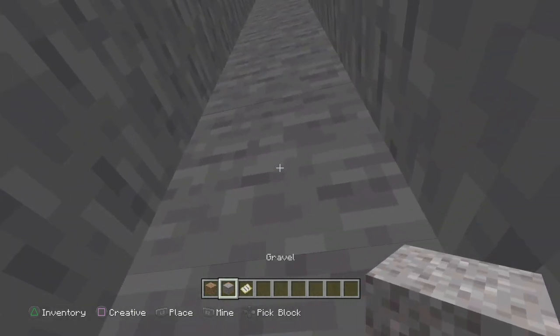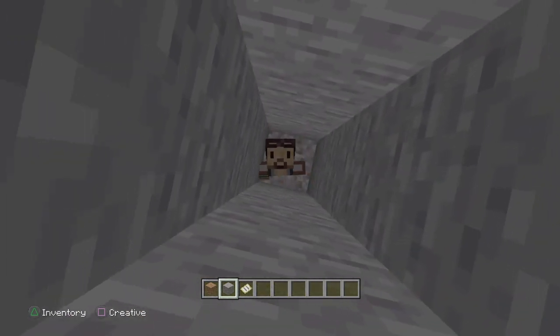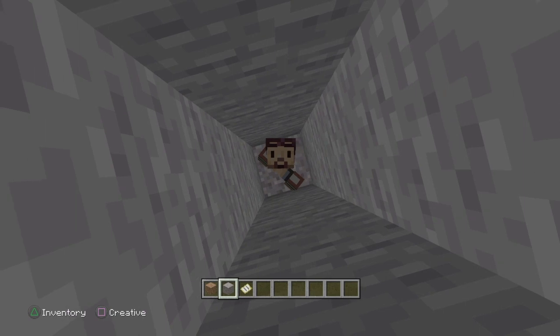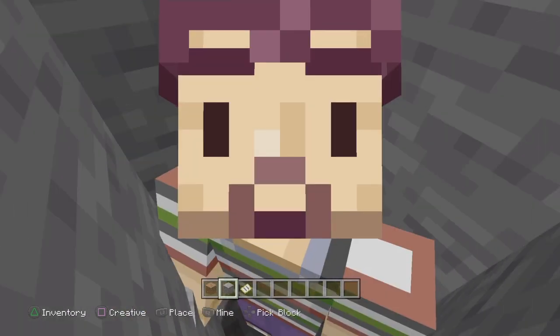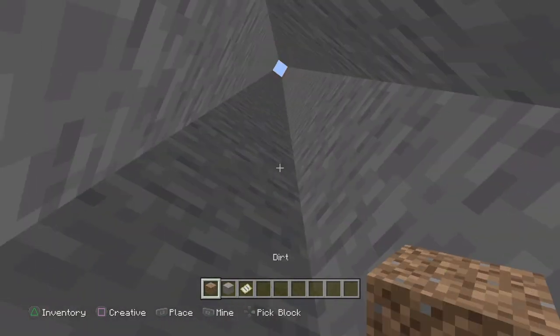You want to dig all the way down and then have one piece of gravel and place it above you like this, so it falls down and you're pretty much inside the gravel. If you're doing this correctly, your character should be shaded — it won't look its normal color. You can see it instantly changes. So once again, put the gravel right above you and let it fall down.